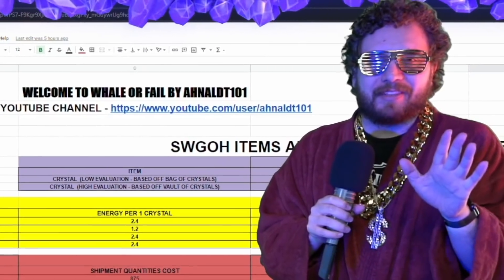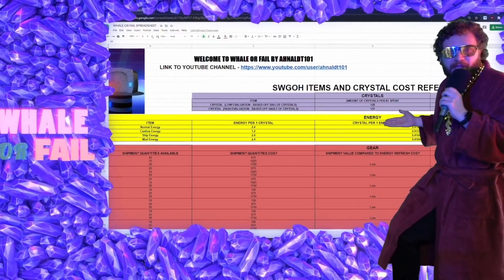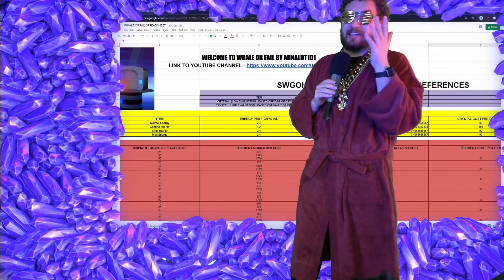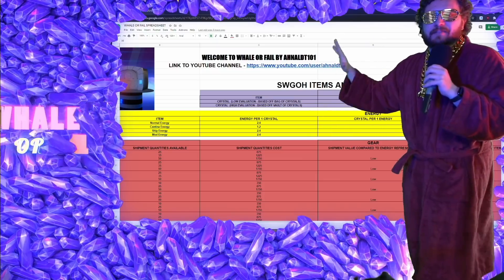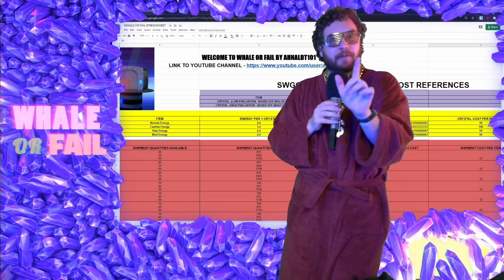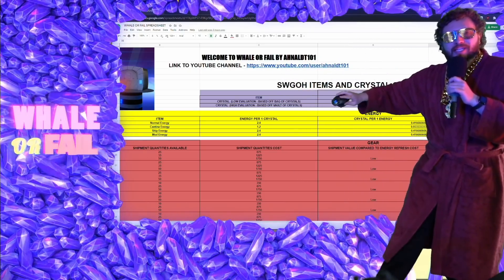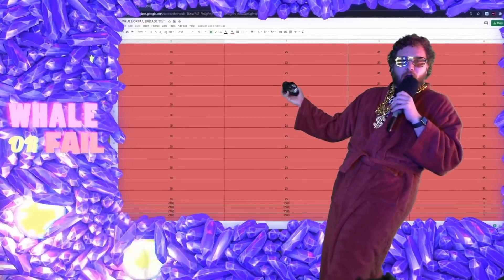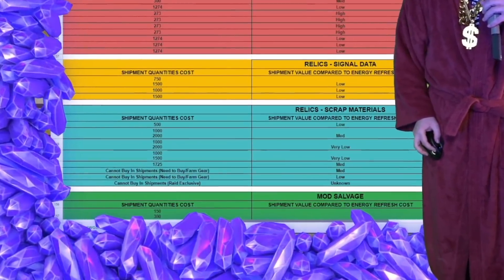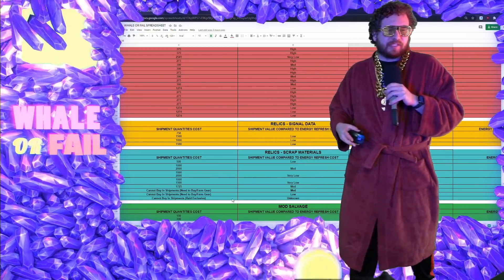To take a deeper dive into this Relic 8 economy, it's time to pull out our handy dandy Whale or Fail spreadsheet — link down below in the video description in case you missed the last Whale or Fail video. I have compiled an extensive guide on the free-to-play cost of relics, mods, and gear, as well as the pay-to-play cost. The spreadsheet also has a separate tab for pack review analysis. Scroll all the way down in the blue section to find our relic economy analysis.